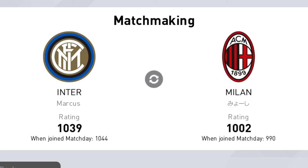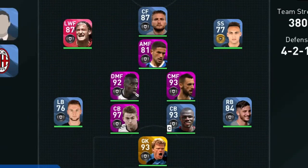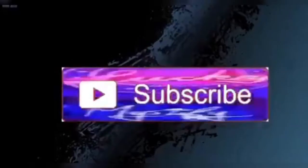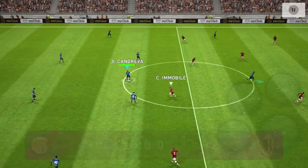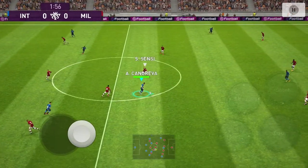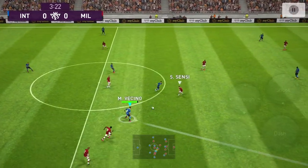Hey guys, this is the first of many editions of the online gameplay. I'm using Inter Milan just to show you guys how strong the players are — these are just the base cards and I'm going to be taking down big sides. Today I'll be playing Milan. It's not one where you get the entire players; you have to use the players that you have. I have every single player except for Alexis Sanchez, but I made it work.